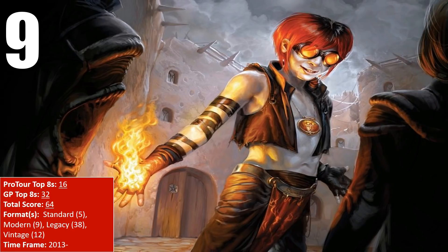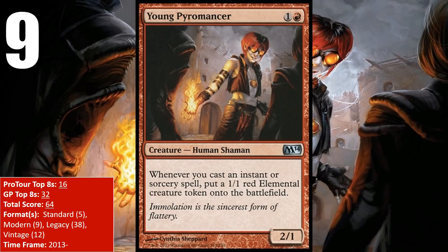At number 9, we have a card that some argue is the best two-drop in the game, and that is Young Pyromancer. Originally printed in Magic 2014, the Pyromancer is a control player's dream. As a two-mana 2/1, it doesn't have the best stats, but the fact that it makes you a creature token every time you cast a spell is absolutely incredible. Decks that run the Pyromancer, which you can find in multiple formats, tend to run incredibly cheap burn spells and cantrips, so the Pyromancer pays those decks off for doing something they were already going to be doing anyway. Despite all that power, it wasn't exactly dominant in Standard.